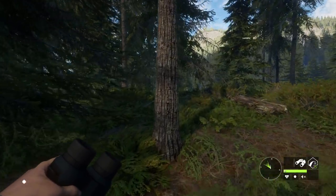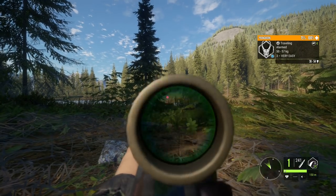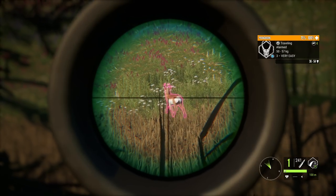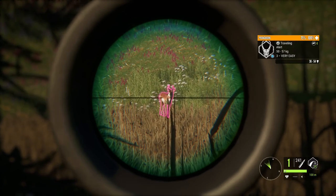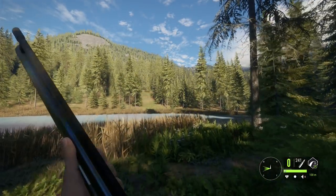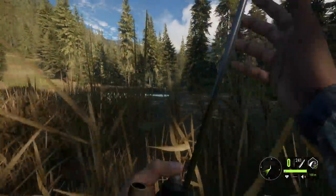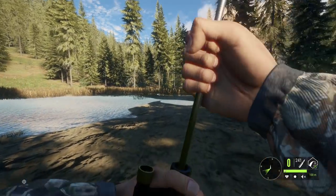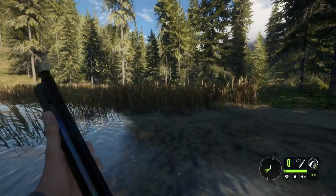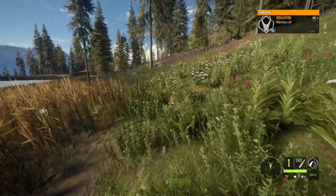Hopefully we can find something decent. I'm still after a big rack diamond mule deer but we haven't come across one unfortunately. This guy's alarmed and downwind so we're going to have to go ahead and take him out. That is a dead pronghorn right there. The muzzleloader is very very powerful — it pretty much will one-shot anything that is deer size, so definitely an awesome weapon.